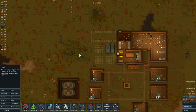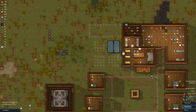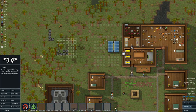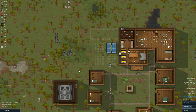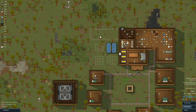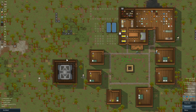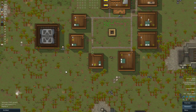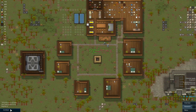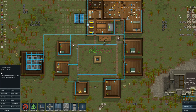Another option: if we can build over this marshy soil — looks like we can — maybe we could have the hydroponics here, and that way it would be next to the freezer area so they could just walk it in through the door. I like that idea better. We'll save this area for residential and grab the geothermal plant a bit later. We're not going to be using too much power since we only have one turret.